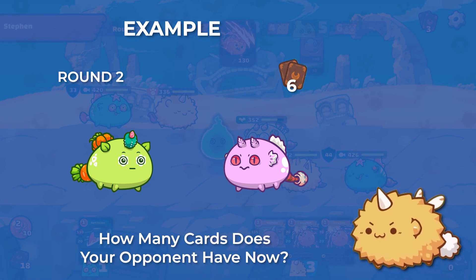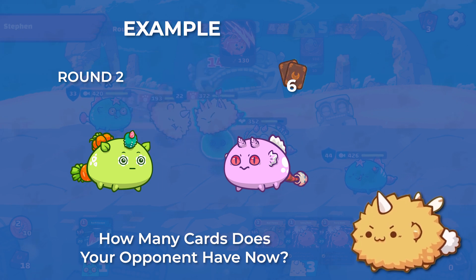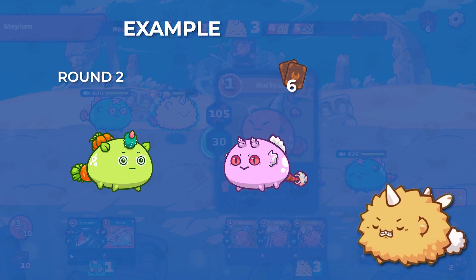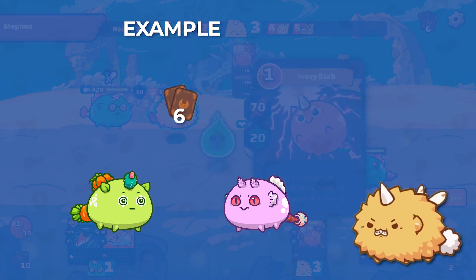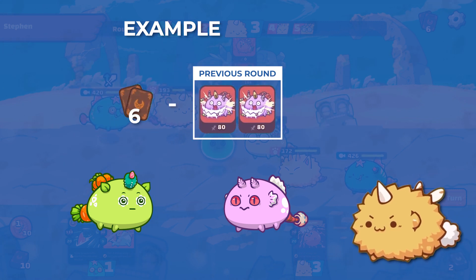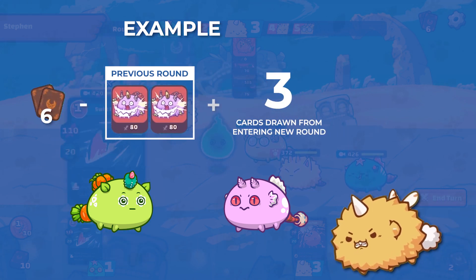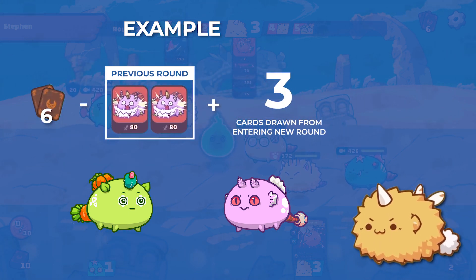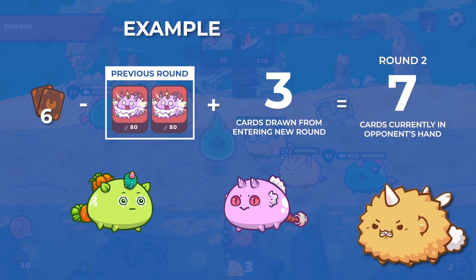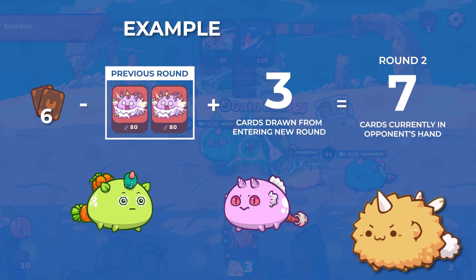So, how do you determine the number of cards your opponent has now? Let's say your opponent has played 2 cards in round 1. What you can do is this: take the top right card icon's number, which is 6 in this case, minus the cards that they have used, which is 2. Then add 3 for the number of cards your opponent has drawn when moving into round 2. If you count that right, your opponent will have 7 cards in hand right now.